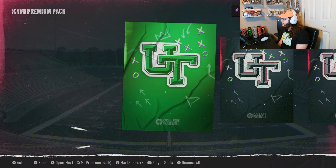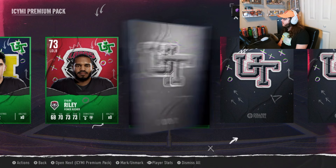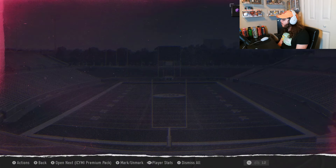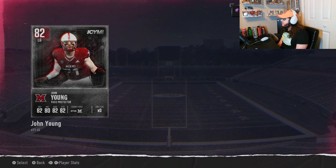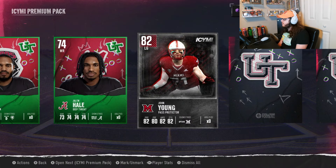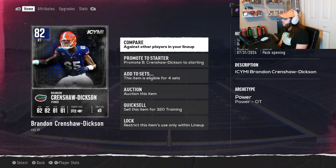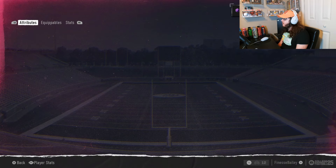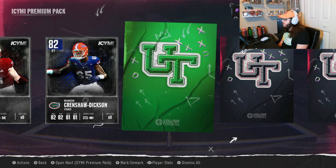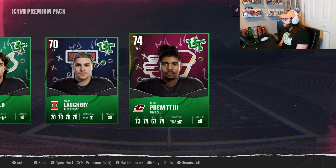Pack three: 74 kicker — I've never actually checked what overall our kicker is, so that could be an upgrade. Then a 74 receiver Jalen Hale, and an 82 left guard — that's 100% an upgrade over what we had. We're getting our whole offensive line to 80-plus, which we really need for online games. Also pulled a duplicate right tackle — I'll keep one for the line and sell or use the other for training.